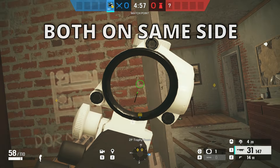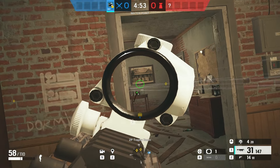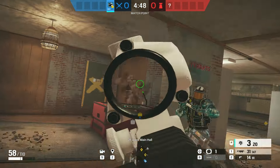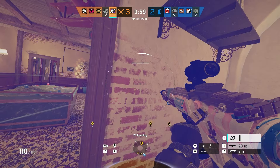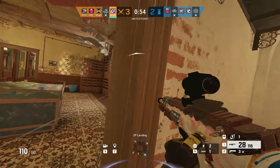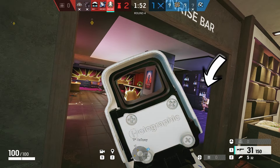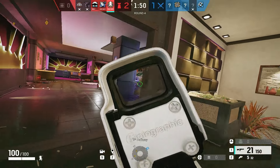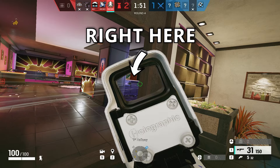The second situation is when your enemy is on the same side as you, so you have to swing him but he's also ready. Quick-peek him repeatedly — your enemy will think you're about to swing for real and keep shooting, wasting bullets. Meanwhile, count his bullets: SMG-11 has 17, Zofia has 30, Mozzy has 21. When he has to reload, push in and get the free kill. The third situation is when he's not scared and instead swings and pre-fires. What you want to do is pre-fire the upcoming swing — get cover and start shooting at the wall until he walks into your bullets for the free kill.